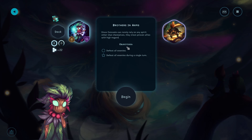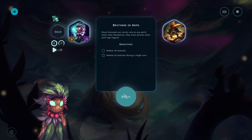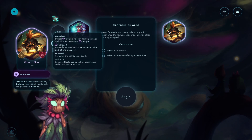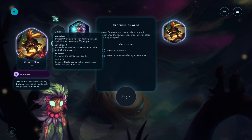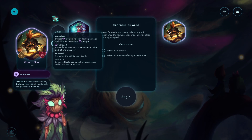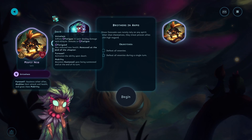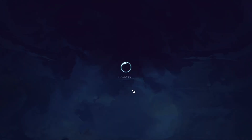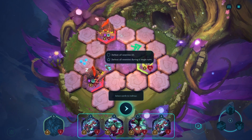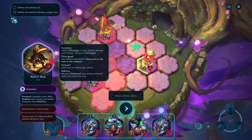Let's fight the Elite. Since outcasts can really rely on any spirit other than themselves, they've proven allies with high regard. Misfit Knob. Hey, it's me! Voiceless. Fatigue. Farewell. Mobility - becomes hastened upon being summoned at the end of each... Oh God, complicated. Oh wow, there's two of them. Two Misfit Knobs.